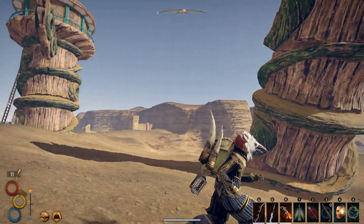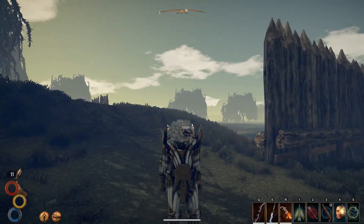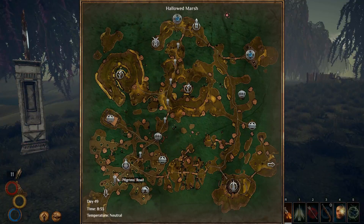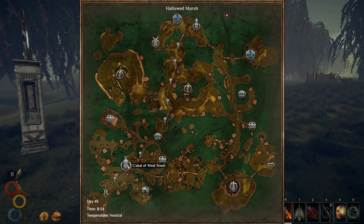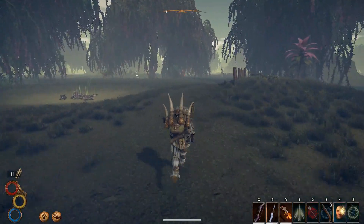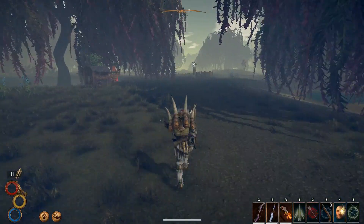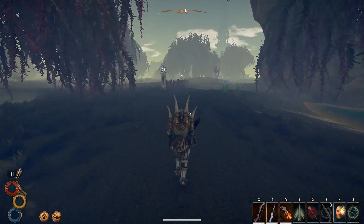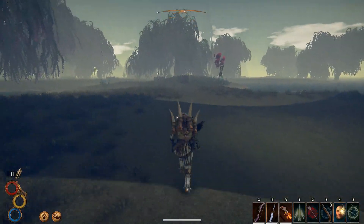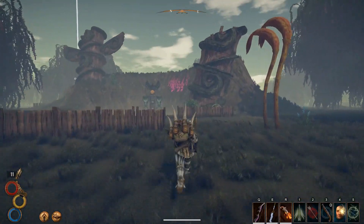Last but not least, let's go to the Hallowed Marsh. Coming out of the Chersonese map from the south, you're going to want to go north along the Pilgrim's Road until you hit the Cabal of Wind Tower right here. Note: there's a traveling trader along the way, but he's not always there so don't expect him. Follow the path and your Cabal of Wind altar is right here.